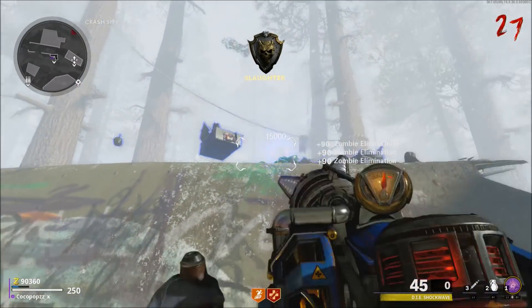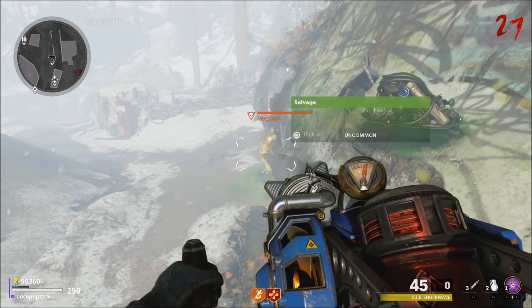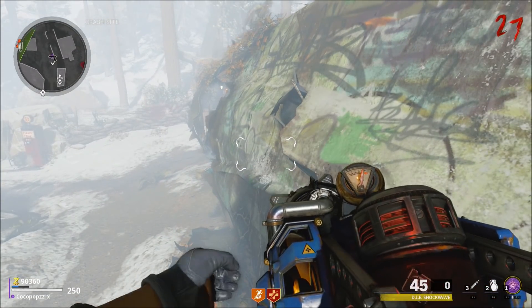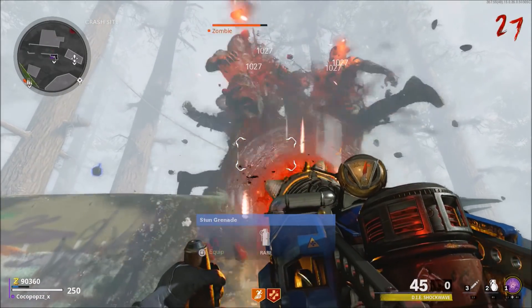Hello, what's going on guys? Coco Pops here. Welcome back to the channel for more Cold War Zombies content. We're on the map D Machine. We're going to be showing you guys another zombie pileup glitch using the chopper gunner method, or the anomaly on the plane next to the crash site.